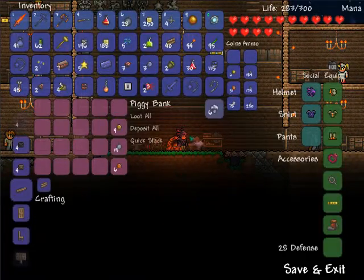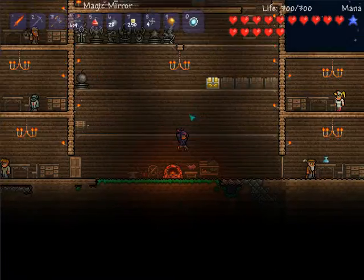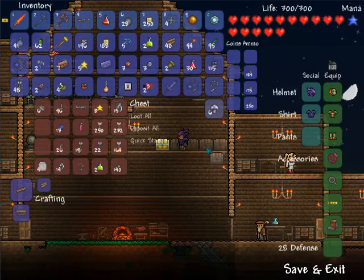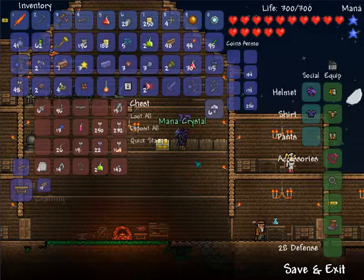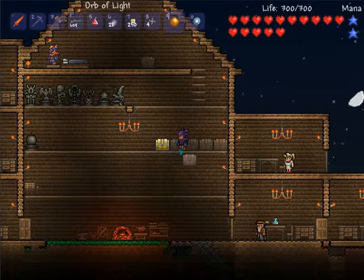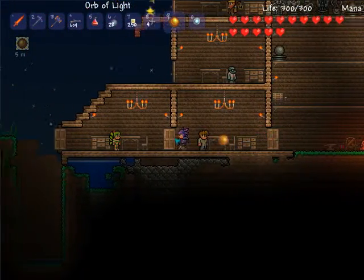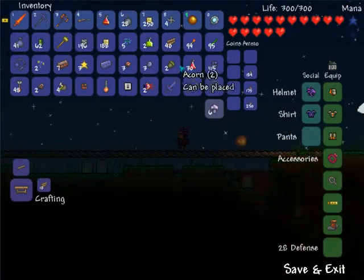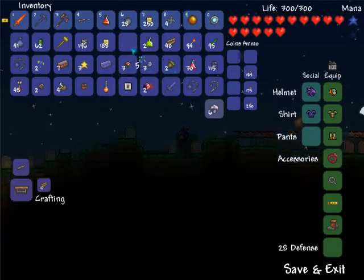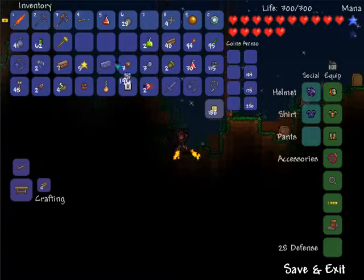I got more money. Let me check to see if I have any stars — see what this does. How bright are you, flying ball? We're good, we can leave now. I can trash some of the stuff I don't need.